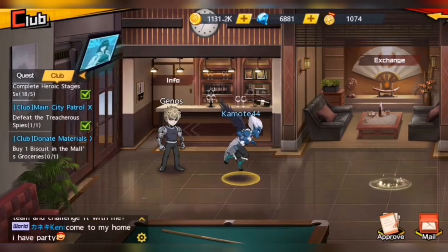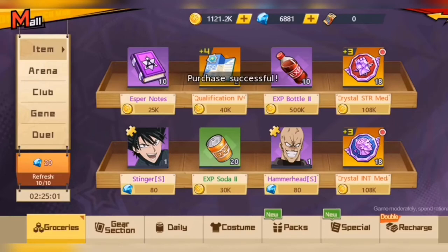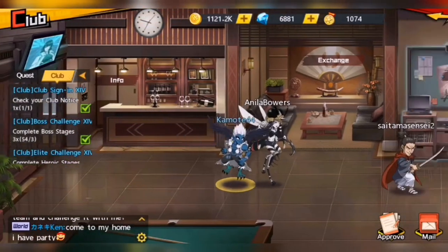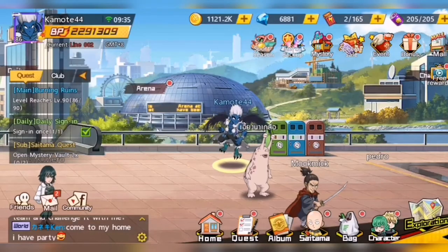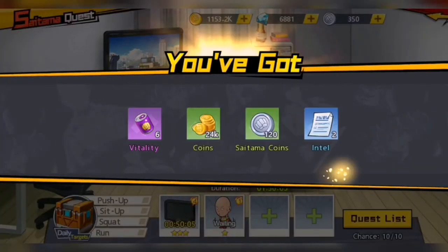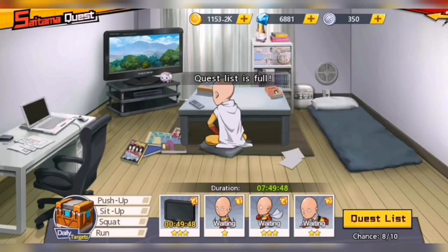To sum up, I just complete all the activities from the left side of the screen to the right side, checking out all the items that have the red dot. That's basically what I do to start my day in One Punch Man, and I come back after 6 hours to do the club challenge again and complete the remaining activities. You can still be strong even if you're not spending any money — you just need to be diligent on your tasks and activities. Don't forget you can also set alarms for the activities that happen at different times of the day.